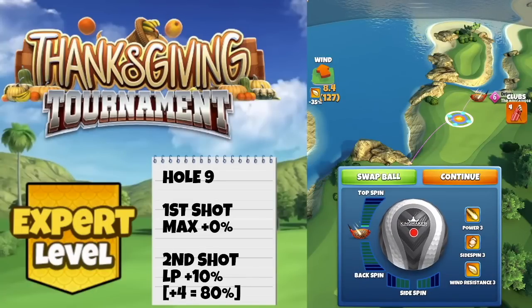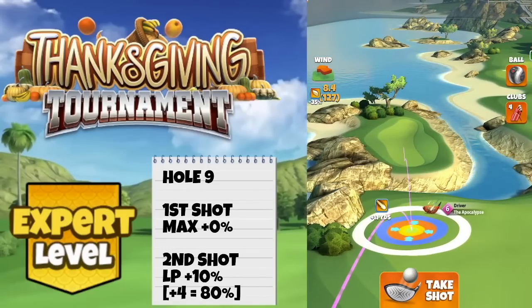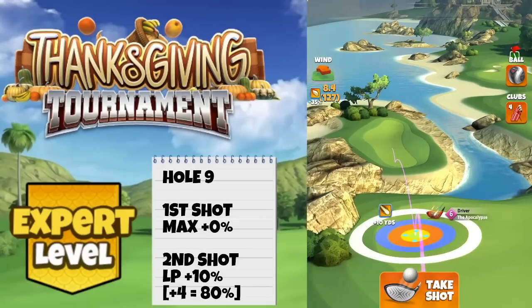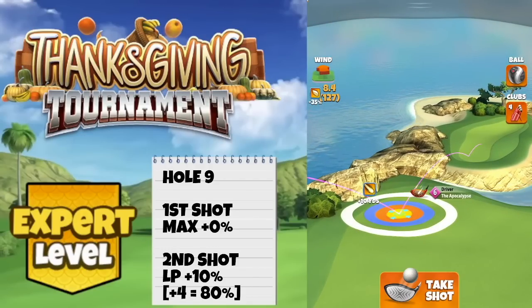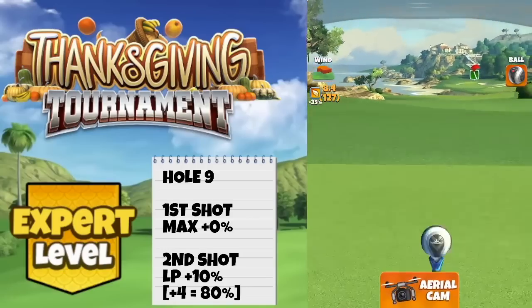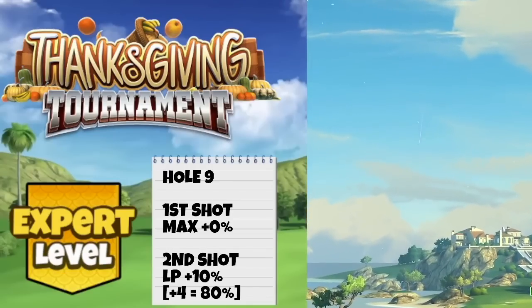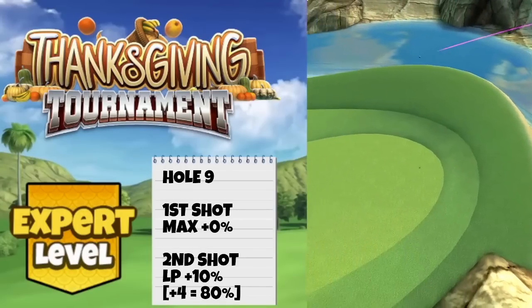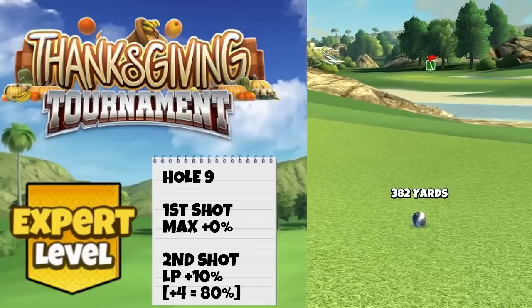Closing out this front nine on hole number nine, very nice wind angle here as well. Four top spin, two bars side spin to the left. Going top of plus 10 yards with APOC five and above. Look at the second bounce if you don't have APOC five or six because your ring references are different. With APOC five and six it's blue ring touching the rough. APOC four sets up at power three max distance, which is plus 16. Drive distance of around 380 yards.